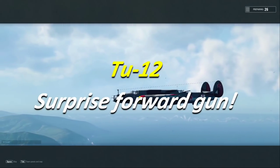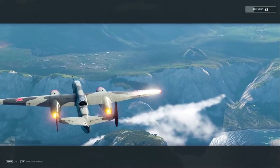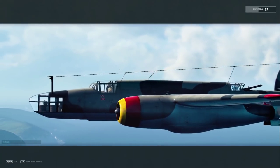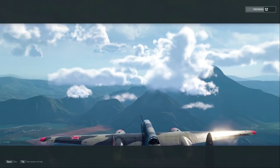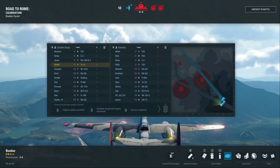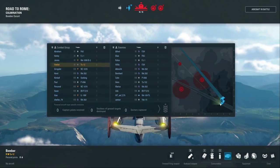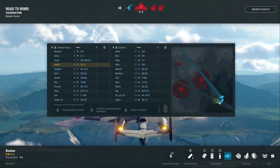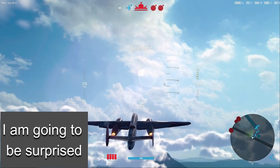Hey guys, V-Bad here with another V-Plays, and we are taking out the Tu-12. We finally fully upgraded it, so the bottom gunner is also upgraded, and the forward firing gun. Not that that really adds a whole lot, but hopefully it'll give us enough oomph to do this escort mission — we've got to bring in these bombers and take out the air defense sites, because we're going to lack a lot of offensive capability for shooting down planes. We're going to have to rely on our ability to influence the battlefield in other ways.